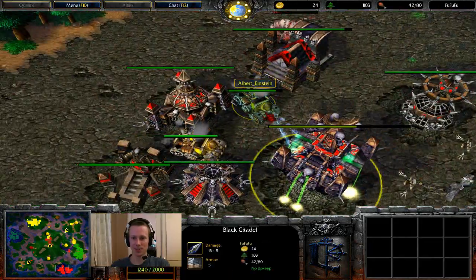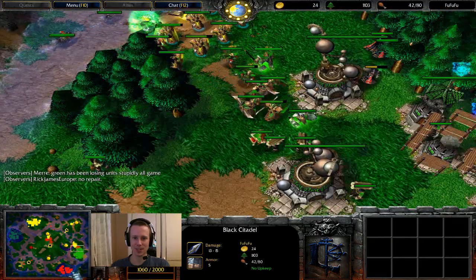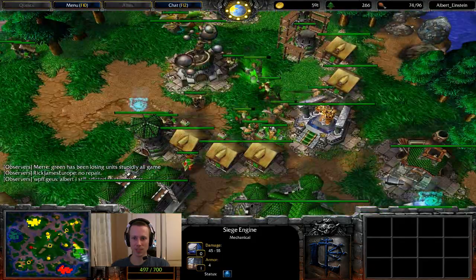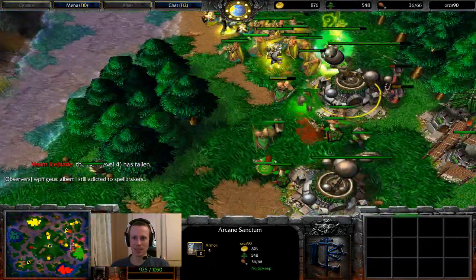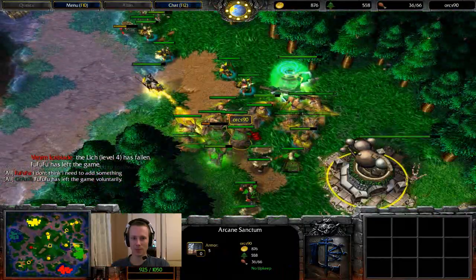The good thing about banshees with possession is it can act like ensnare — if you use possession I believe it stuns the unit. Yes, it makes your banshee take three times as much damage, but that's only if it gets attacked. So you can actually use it to stun enemy fleeing units and then steal them. Albert now got the tanks — there's no way Fu can handle this, it's just too much on his plate. Orcs is also getting a raw deal — he just doesn't have the army size to contend with this.